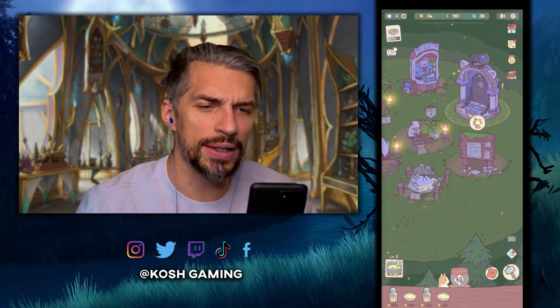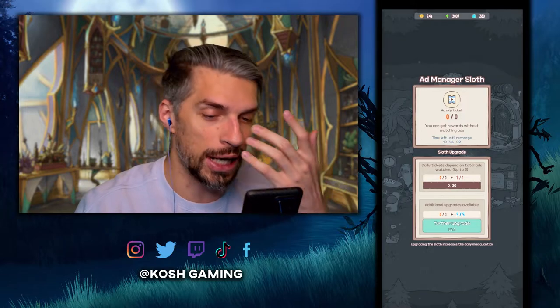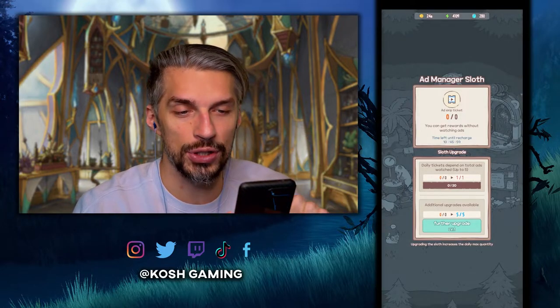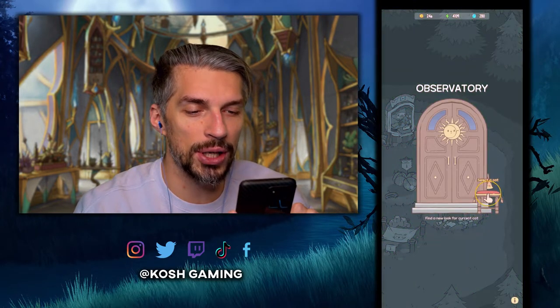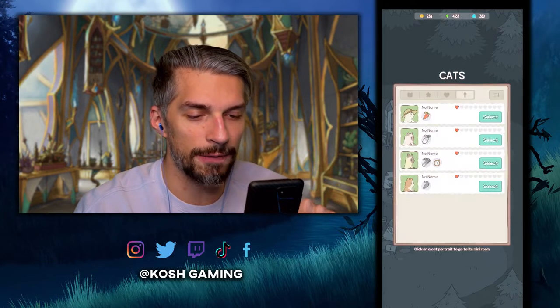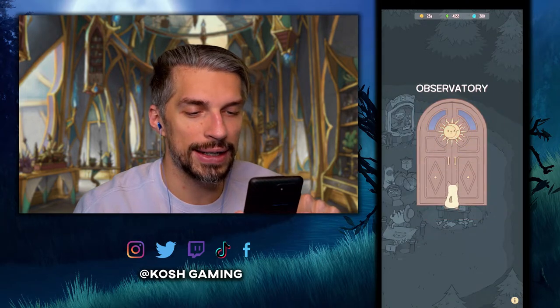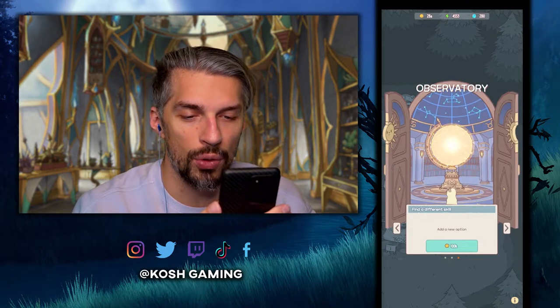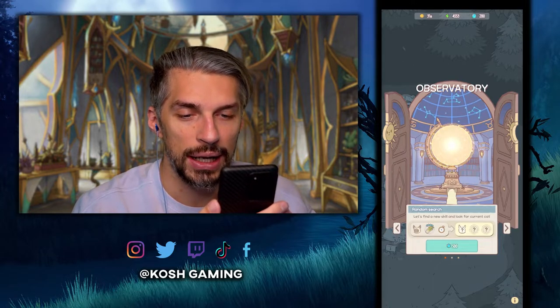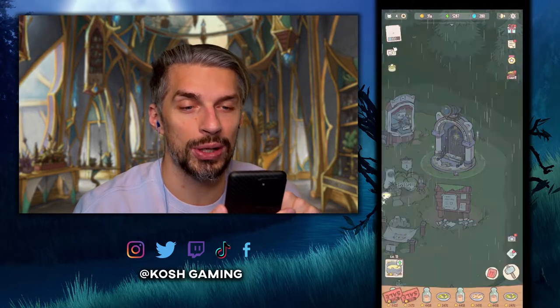We got some new buildings. The sloth booth is an automatic ad skip — after some time, like daily, you get some free ad skips. Then we got the observatory where we can summon a cat and select the type we want. There are different search options: find a different skill for a bunch of money, go for a random search, find a new skill and cook, or look for the current cat. The options are all expensive and we can't afford them right now.